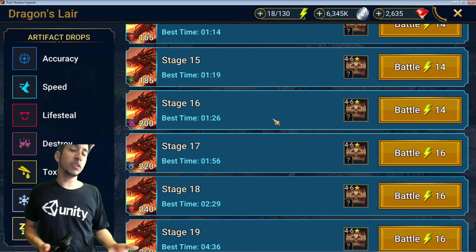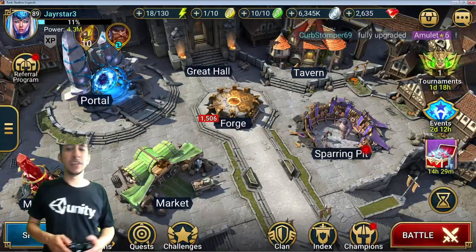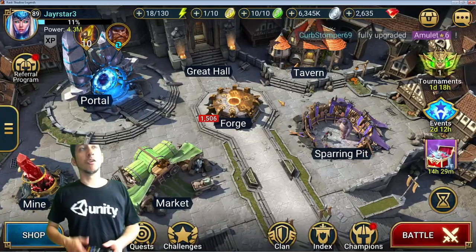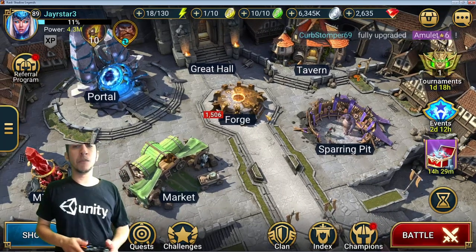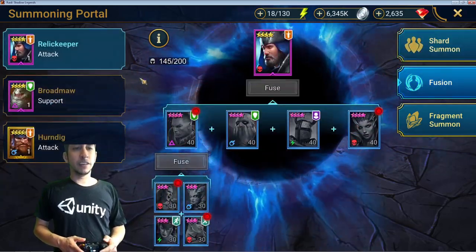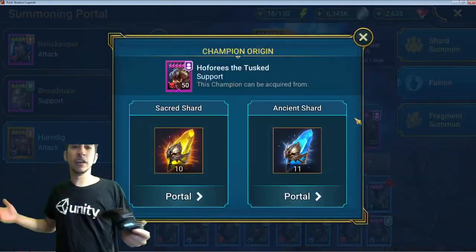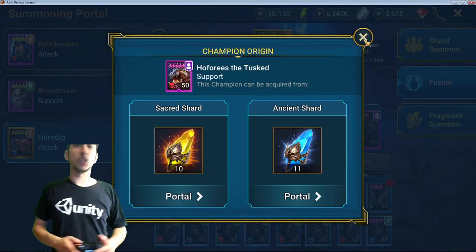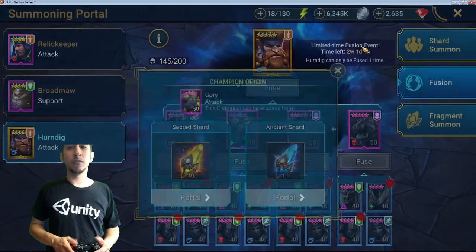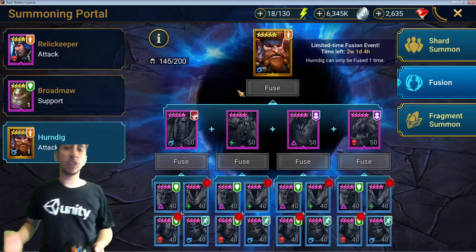A lot of people ask what to build next or whether to go for the current fusion. I'm still going hard on Herndig — I think he's worth it. People are saying the epics you need for Herndig are pretty insane: Scathex the lizardman, which is amazing, and Hofer the Tusk, which is another amazing one. I really want to get him. I honestly don't think Glorius is that great, and Siege Hulk I already have champions that fill that role.